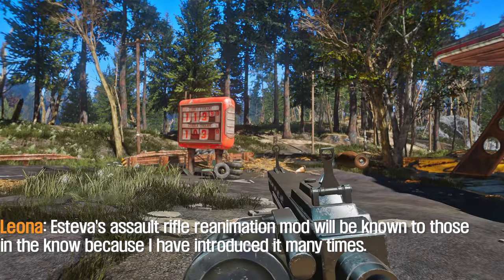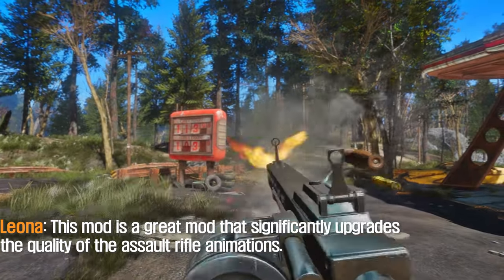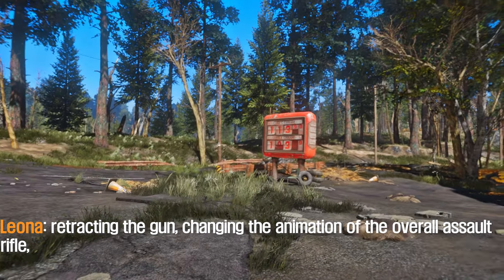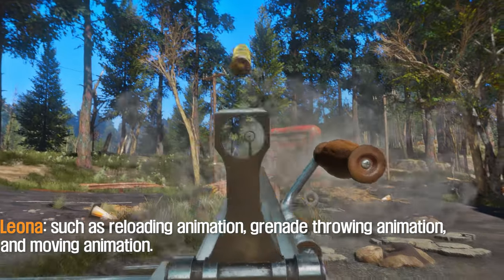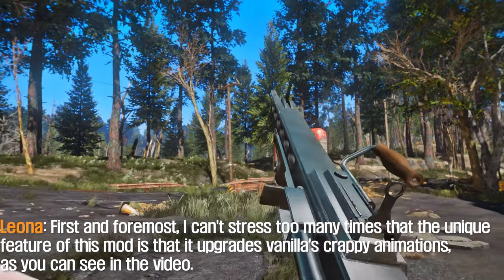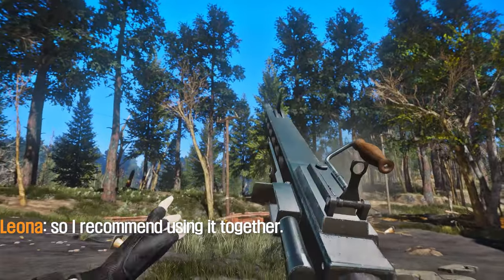Ustiva's Assault Rifle Reanimation mod will be known to those in the know, as I have introduced it many times. This mod significantly upgrades the quality of the Assault Rifle animations — changing the draw animation, retract animation, reloading animation, grenade throwing animation, and moving animation. The unique feature of this mod is that it upgrades Vanilla's poor animations, as you can see in the video. It works well with MG69 DEX Replacer, so I recommend using them together.